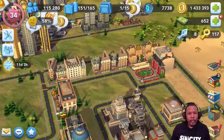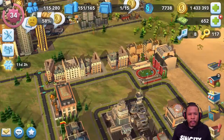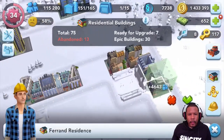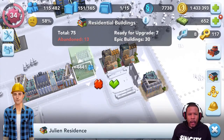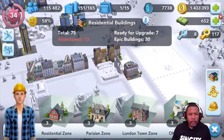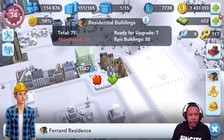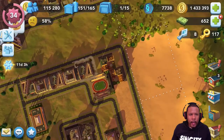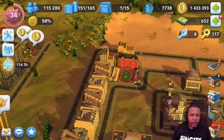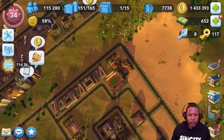Do you guys agree that these buildings kind of fall nicely into my college campus? The thing is to try to match them up closely because you've got all different orientations working here. I think that first little section works out pretty nicely, so we're going to leave that like that.